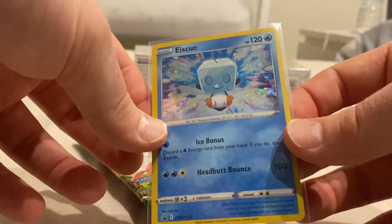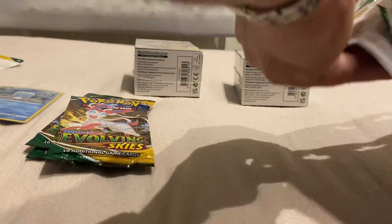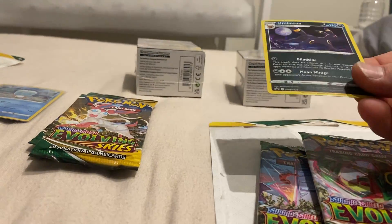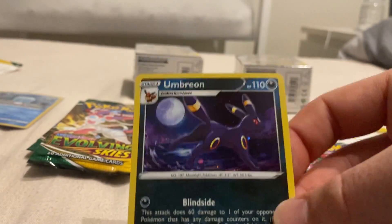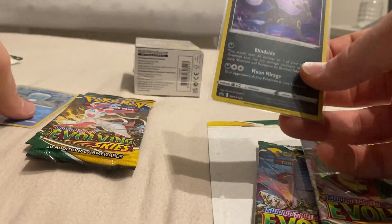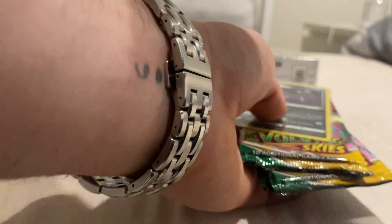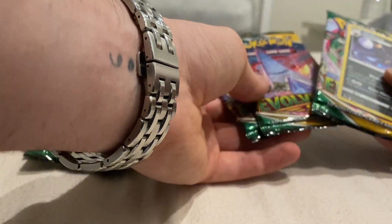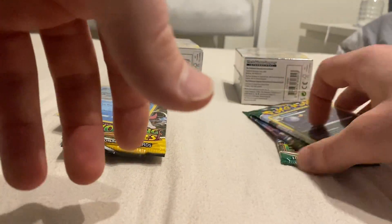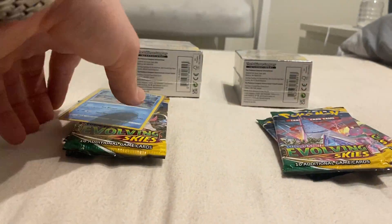So you've got a little Ice Cube promo card right there - not too shabby. And then we've got the Umbreon - that is an absolute groovy promo card. I have been watching some openings from overseas where they've been released a little bit earlier. The 3-pack blisters actually seem like they've had better pull rates, so hopefully we can try our luck and see how we go. I reckon we'll start with the Ice Cube.